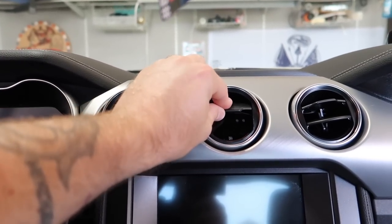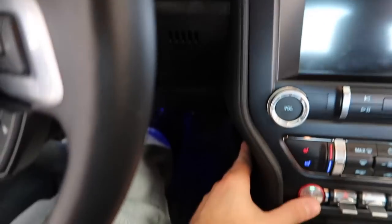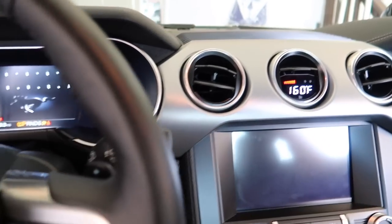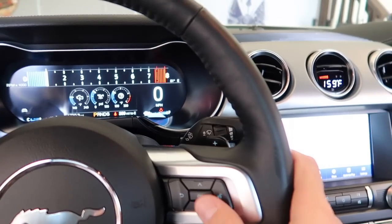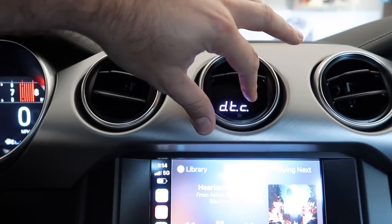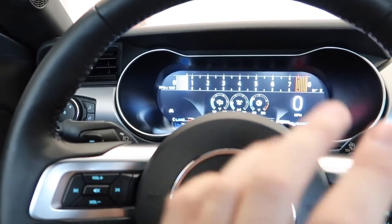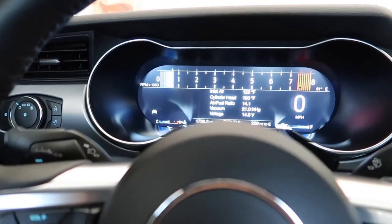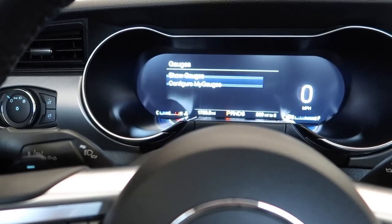You still have full functionality of your air vent, and everything is sealed watertight — moisture coming through is not going to ruin the gauge. It gives you important information you want to see on the fly, similar to the old iNgage setup in the center pods, but with new features. Let's fire this Mustang up and go through them. You can clear and read DTCs, which is cool — and it's reading transmission temperature right now, something you don't get in the cluster.